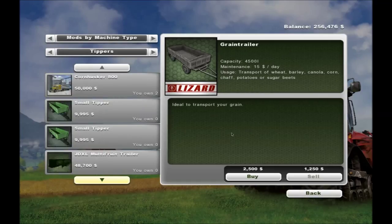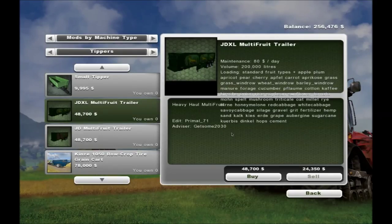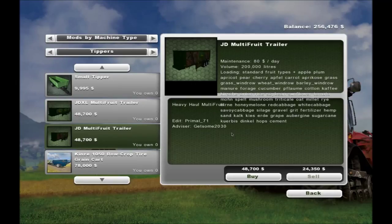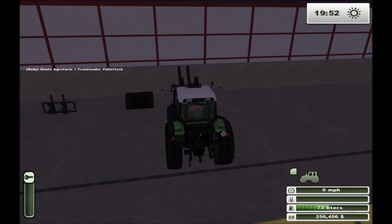The John Deere tippers are in here — the new John Deere multi-fruit trailers. There's the GDXL. It's a really dark graphic, but it looks like it's got a big deer on the side. It's good for almost everything — they ran out of room to put everything in there, you can even get Dinkle in there. The other one probably has the same volume; it's hard to tell with the graphic being so dark. That's it for new downloads and equipment purchases.